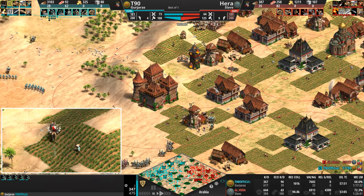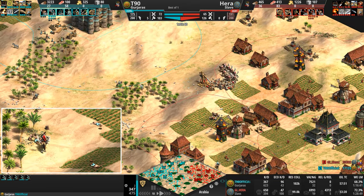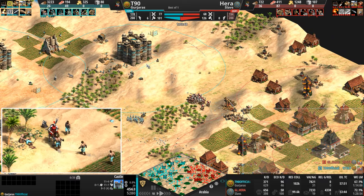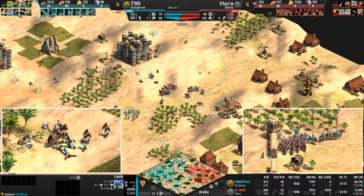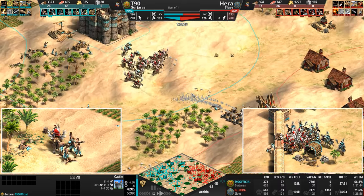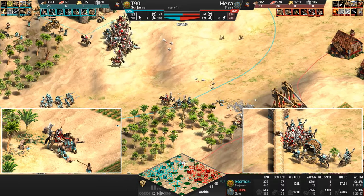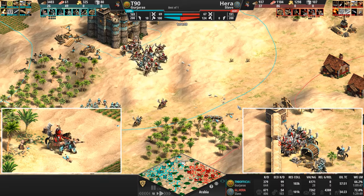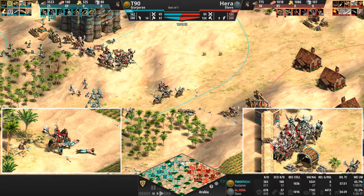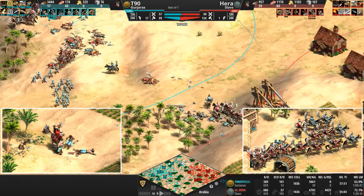Raiding be damned — let's see how well these eight Siege Onagers do. Armies are moving into position again. T90 moves forward with three Bombard Cannons, with three more somewhere. So close. Bombards will be able to kill these Siege Onagers — even without Siege Engineers, even with just basic 12 range, they do significantly outrange these onagers.